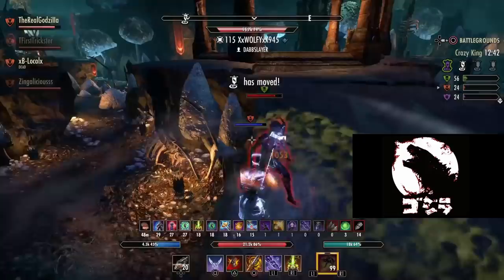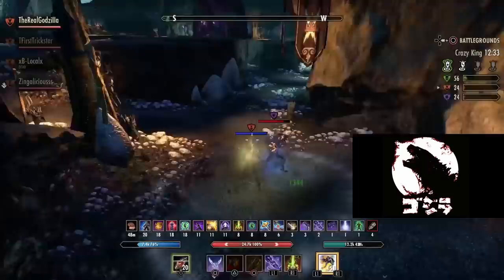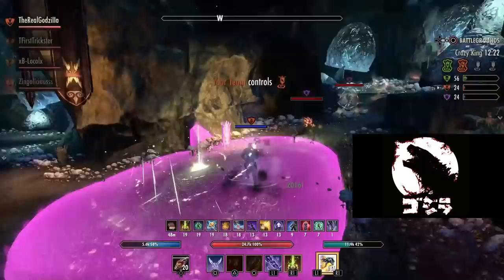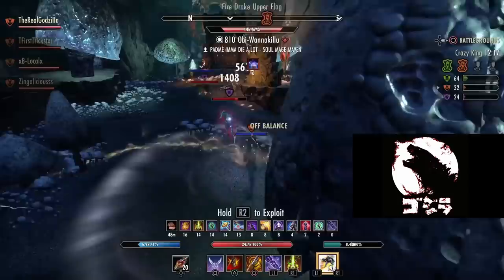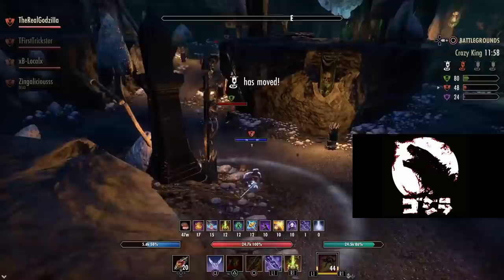I think Nord is better because I prefer medium armor on Stamina Sork. The Nord race gives us resistance, making it quite a bit tankier in medium armor — basically identical to heavy armor resistance — but you also get all the extra weapon damage from the five-piece medium passive, plus stamina recovery and extra sustain. So: if you're playing medium armor, be a Nord; if you're playing heavy armor, be an Orc.